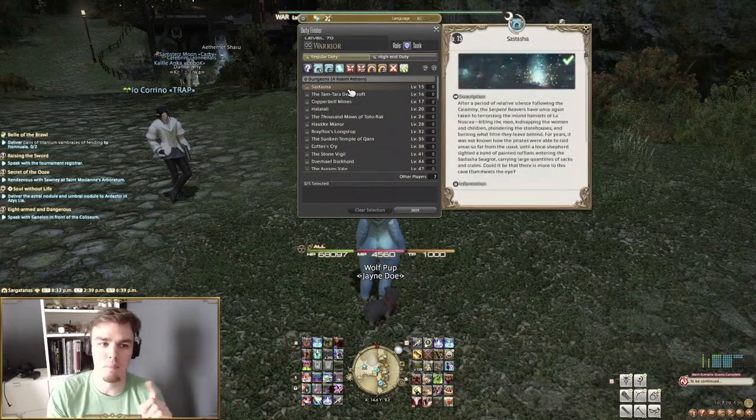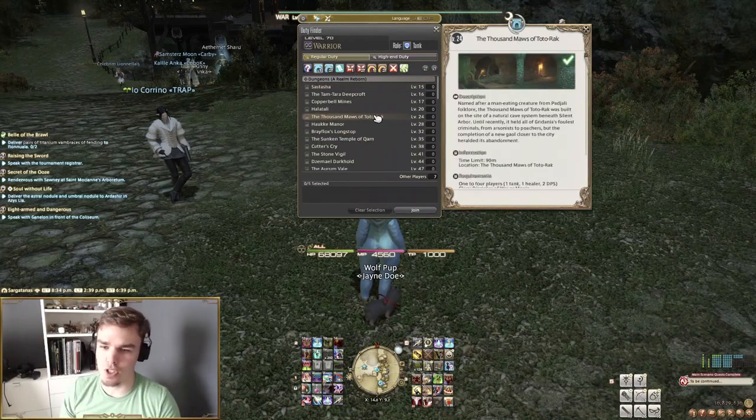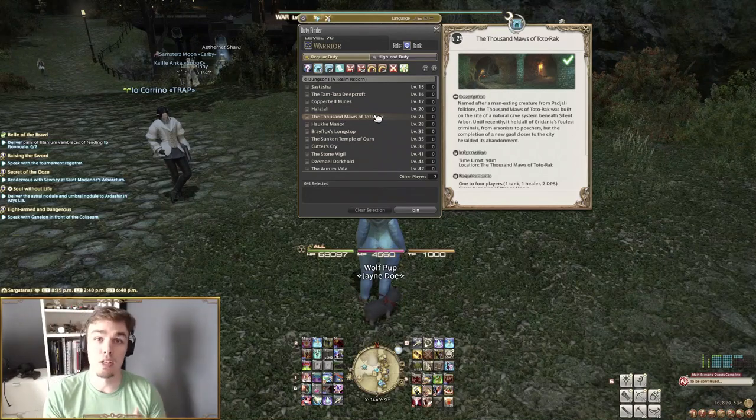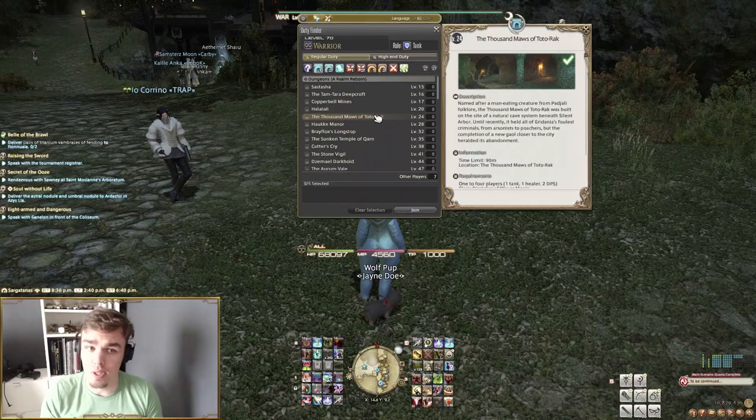Moving back to the dungeon tab: you'll see that at level 24 we unlock the Thousand Maws of Toto-Rak, which is also MSQ. You'll notice that main story naturally carries you into your dungeons and you can't get to these dungeons without it. So you need to be staying on that main story quest — you've got to be on top of that.